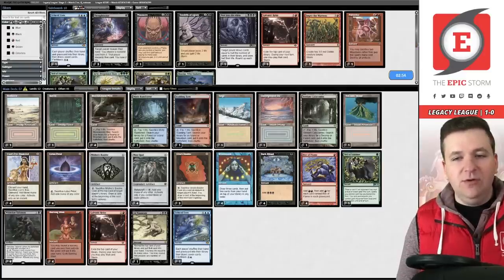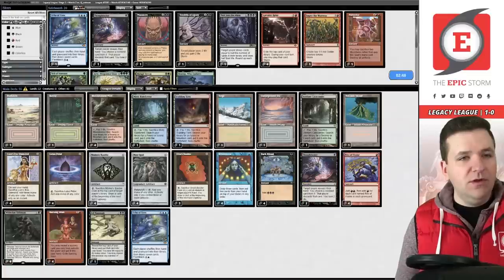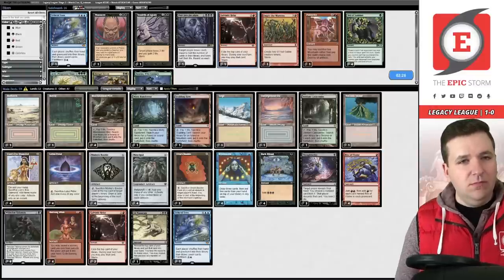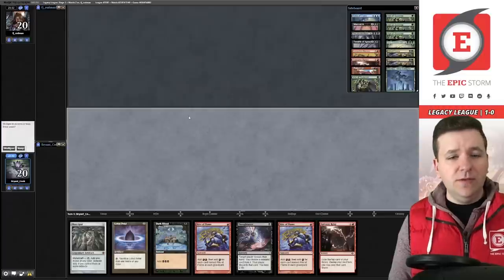For the mirror sideboard: Veil of Summer isn't great here so we board that out, board out Galvanic Relay — though relay might actually be better than Abrupt Decay in this matchup. We bring in one Boseiju.